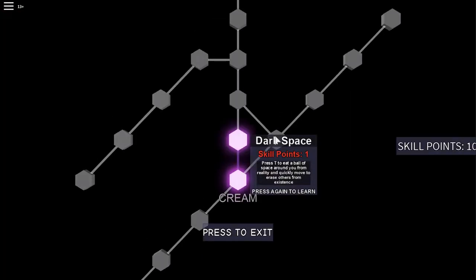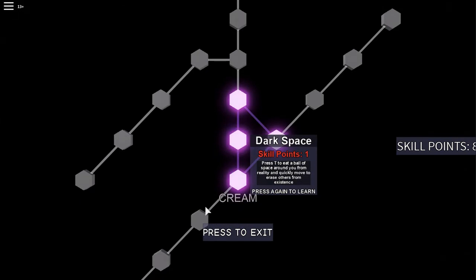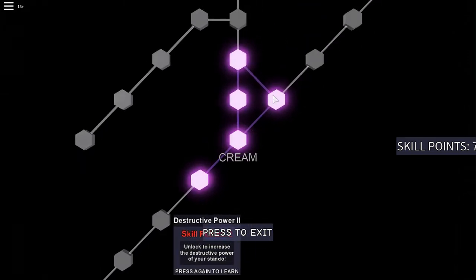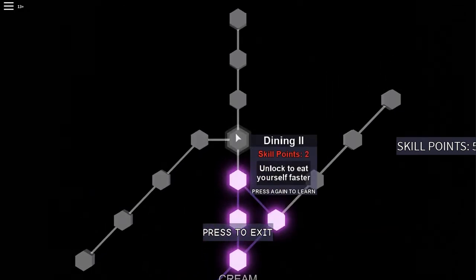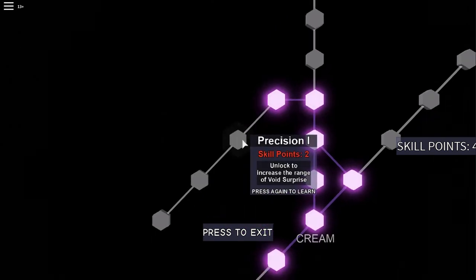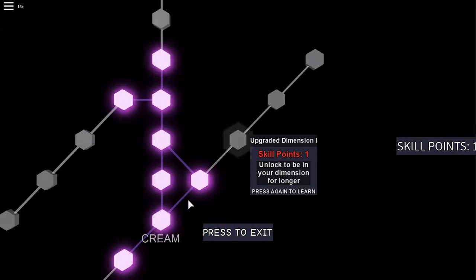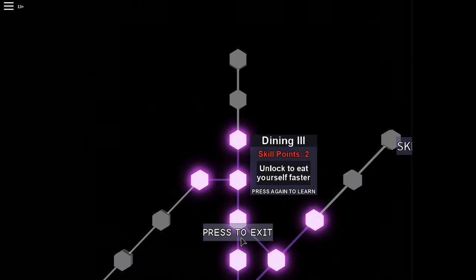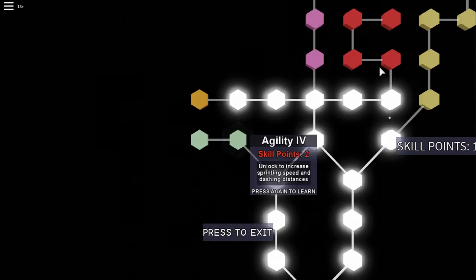Make sure you have dark space. Get dining, get quick dining, increase your stance destruction, dimensional dip — you want this. You want to heal yourself faster. Everything carries more than one point. Other than that, it doesn't really matter what you put here — you need a lot of speed. If you don't have good speed, you're probably not going to live.